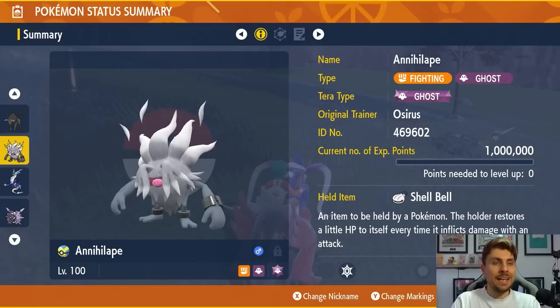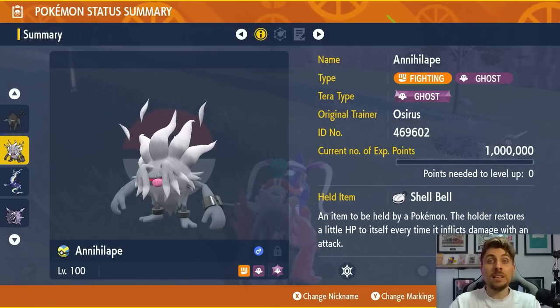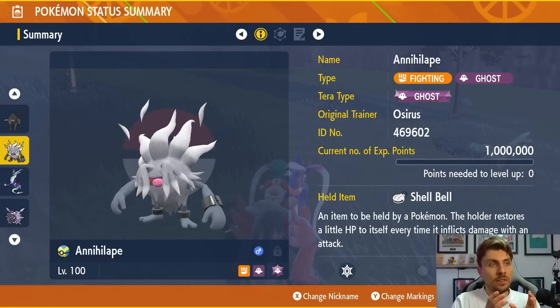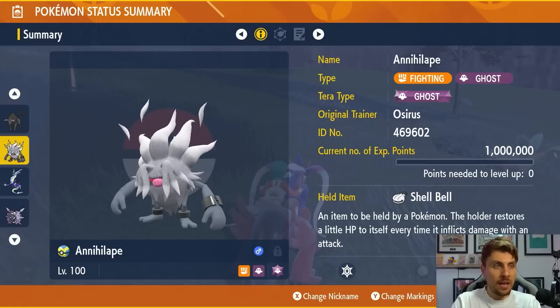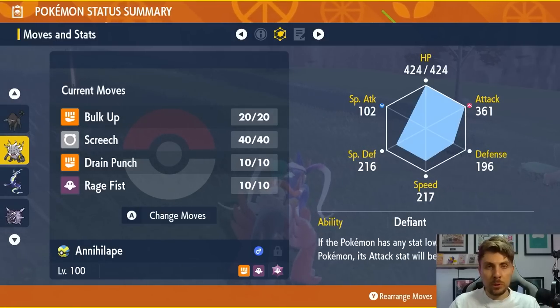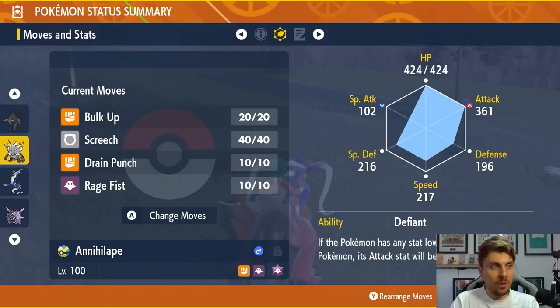The next one up is going to be Annihilape. Annihilape is going to be something that's available to everyone — all Scarlet and Violet players. You're going to want the Ghost Tera typing on there with the Shell Bell item as well, and the moveset of Bulk Up, Screech, Drain Punch, and Rage Fist. Really easy moveset to get. Drain Punch and Bulk Up are TM moves you'll have to go find around the region, but not difficult to find.